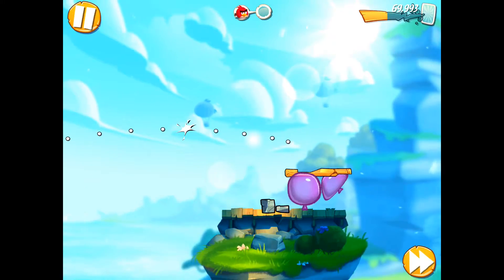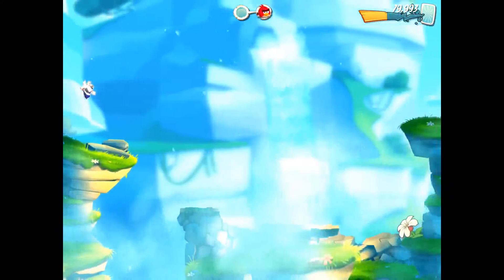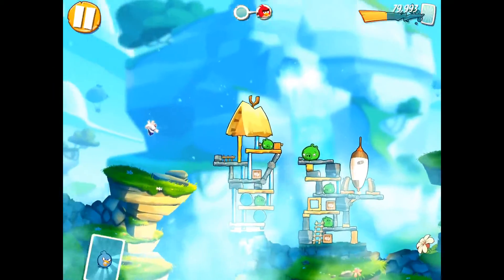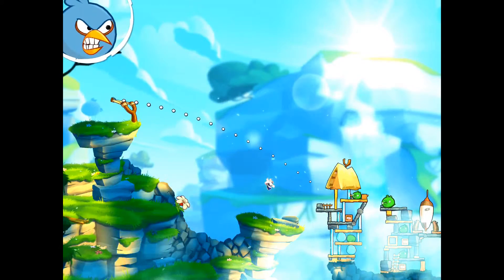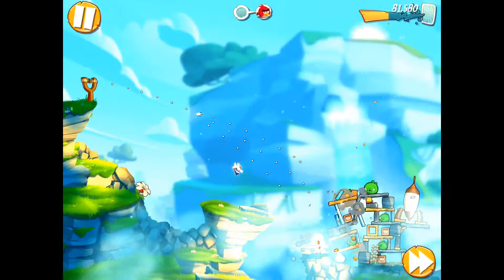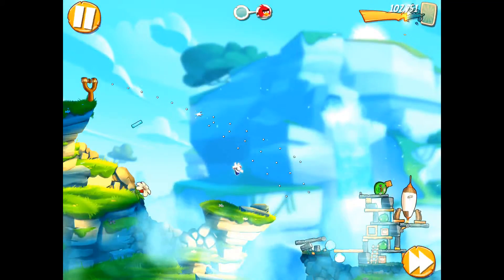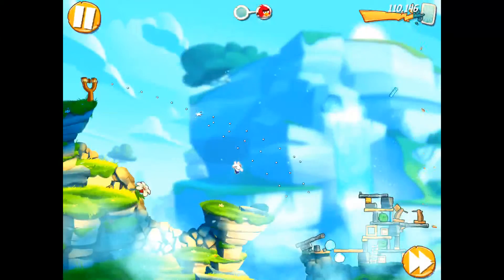Let's go to the next stage. They build it here as well. You can zoom in and zoom out — same techniques as before. At the top left it shows you the bird you're using as well as the pigs' expression for the level. I really love the graphics in this game.